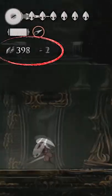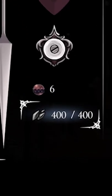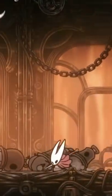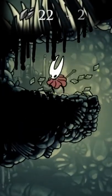Each tool will take a different amount of shell shards to repair. Hornet is also limited on how many shell shards she can carry at once, with 400 being the max limit that has been shown. It's currently unknown if that number will be upgradable in the future. Shell shards can be obtained by killing enemies and finding shell shard deposits.